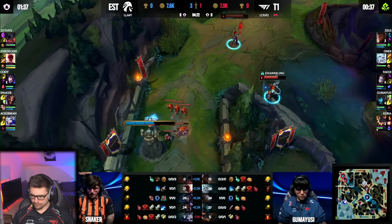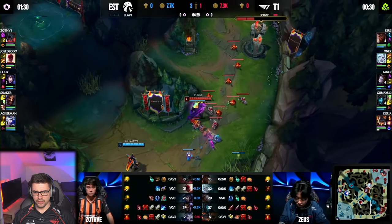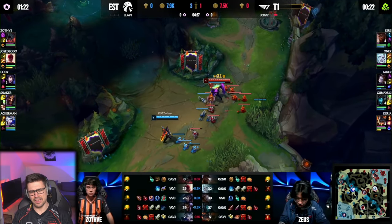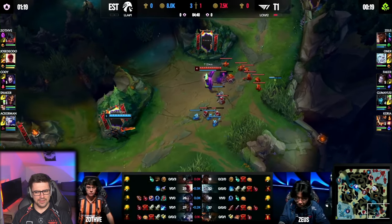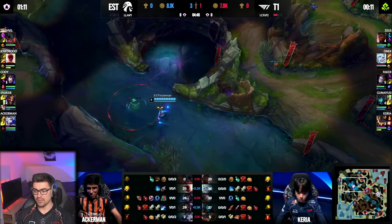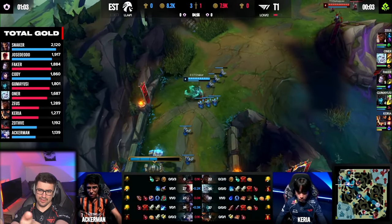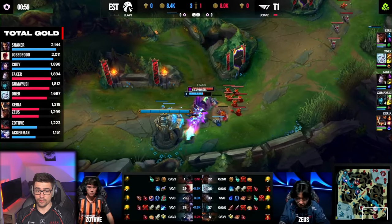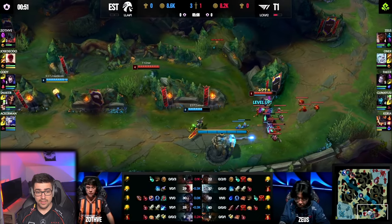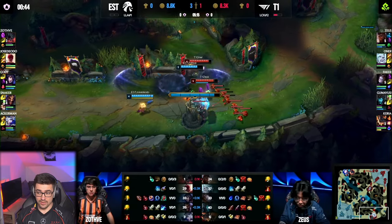T1 favored in jungle, top lane, and bot lane. Yeah, 400 gold for Astral — good for you. But we have XP leads, and the XP especially in the early game is just worth so much. A single level, depending on champion, can be worth up to 500 gold in combat stats. The gold is massively in T1's favor if you look at the levels. Nearly a three-level lead in top lane — that's 1.5k for Zeus. You just can't compare that.